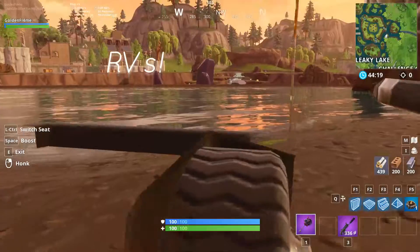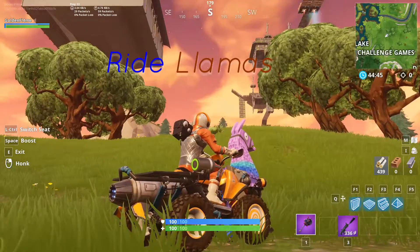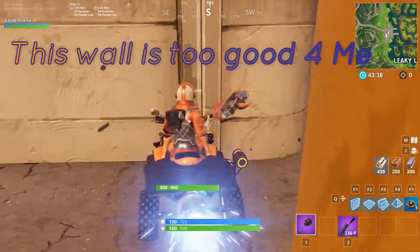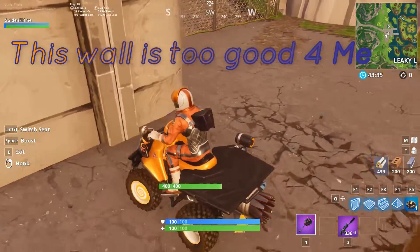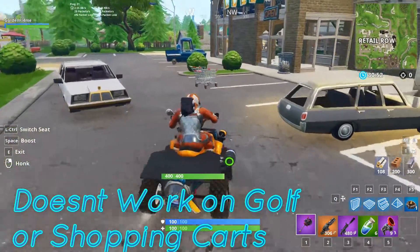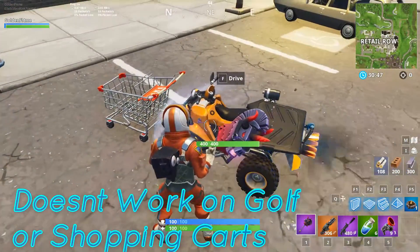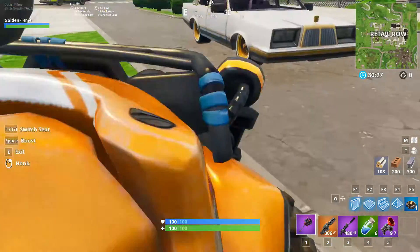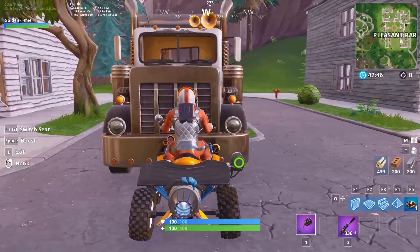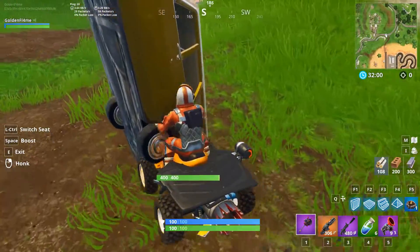Here's a list of other things that you can drive through. RVs — you can ride inside of one of those, or you can just take a seat on the couch. You cannot go through this wall. You cannot go through this either, or the shopping cart. You can go through trees or race tracks. Or you can go through the transformers.